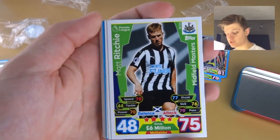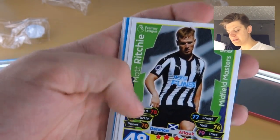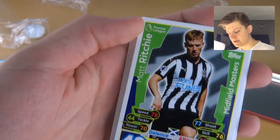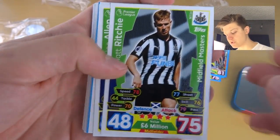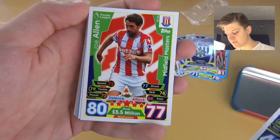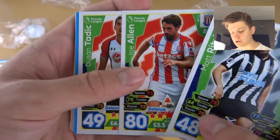And then here are the Midfield Masters, which have a nice little green colour scheme with a white border compared to the blue border for the regular base cards in this collection. Richie Midfield Master, there we go. And Joe Allen — very all-round, crikey, 80-77. Well played, Joe.